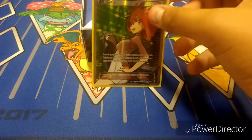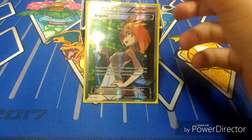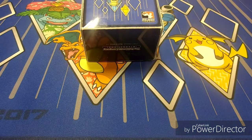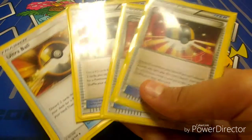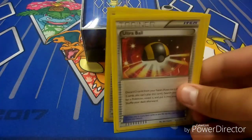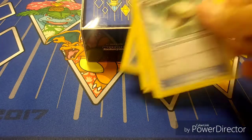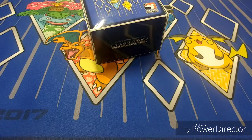We're also playing one copy of Brigette to get out all our basics really quickly. For items, we're playing four copies of Ultra Ball — discard two, search for any Pokemon. Four copies of Float Stone — gives Pokemon no retreat cost. You can put that on Garbodor as a tool to activate Garbotoxin and shut down abilities.